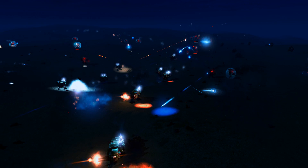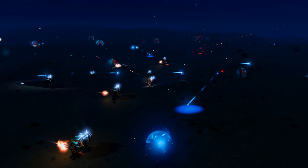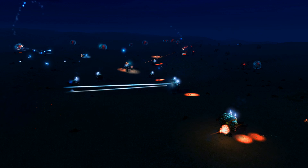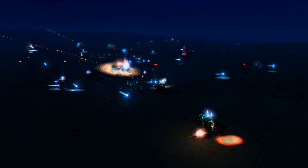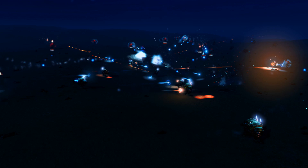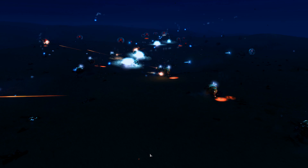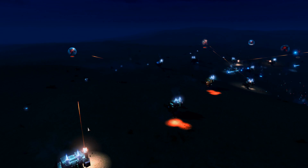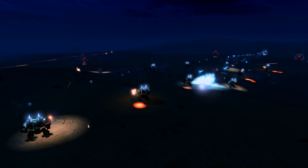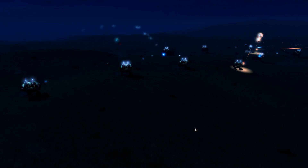Quite a lot of Tau enemies have snuck in on the flank — they're actually up there on the high ground. I believe the Dreadnoughts are advancing to avoid getting completely flanked. We're going to see if they can call in support to knock those enemies out on the high ground; they don't want to get shot in the back. The left flank is actually looking quite fine, so that is reassuring.